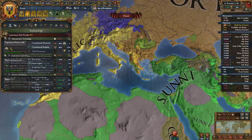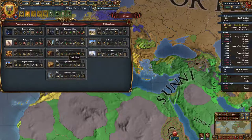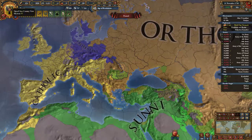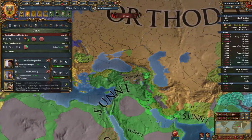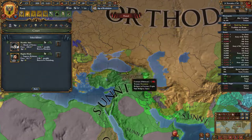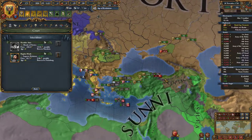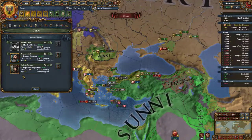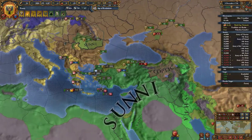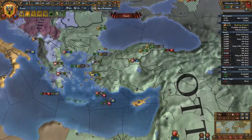Once we get the Separation of Powers we're going to be getting trade and therefore three additional merchants that are really going to bring in the money. What we need to do is be very conservative — remove you, retire you — and in a couple days we're going to get a brand new level one advisor. Now we're saving about 18 ducats a month and therefore losing 25 ducats a month rather than a lot more.